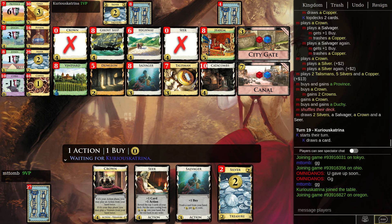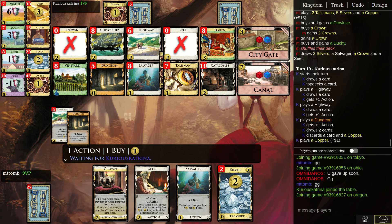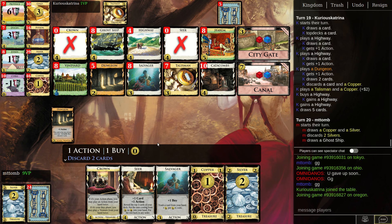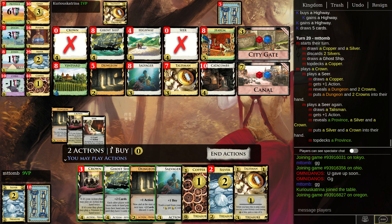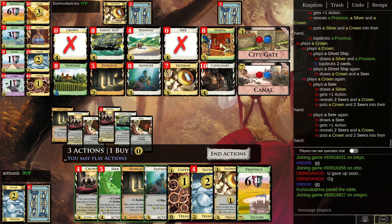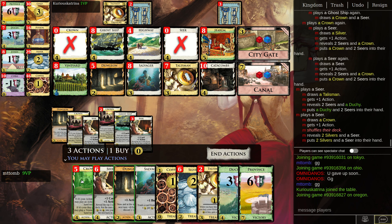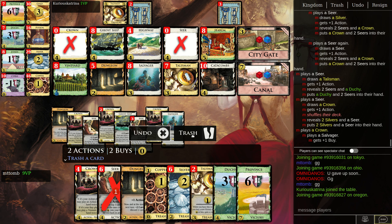Maybe I got a Dungeon. Opponent doesn't attack me — alright, that's really good. I'm probably gonna win this round. Just top-deck this — this should get me a lot of Seers. Crown, Crown Ghost Ship first. There we go. I mean, I should have the game now. Crown, Salvager. Yeah, I win.